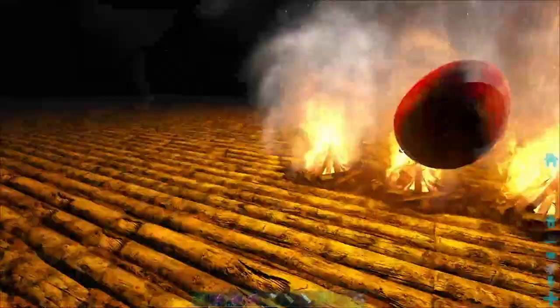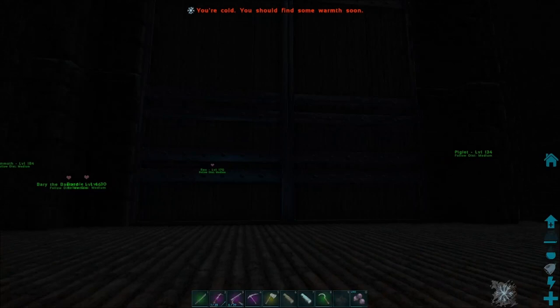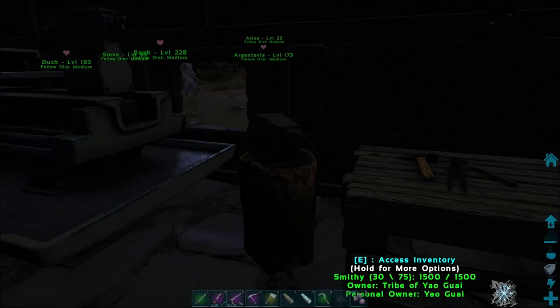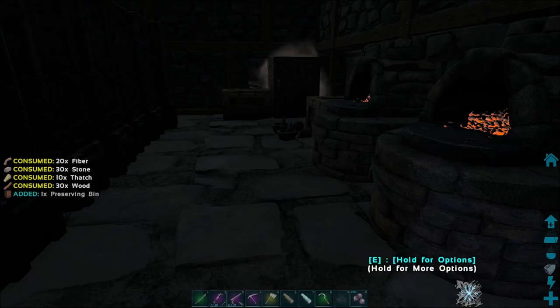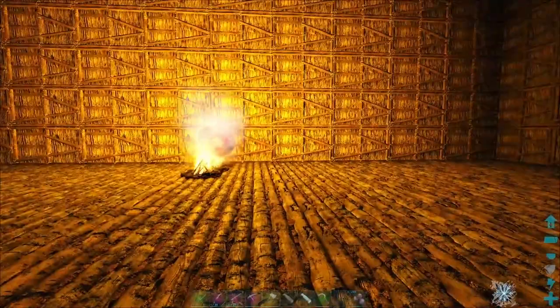I think we need a preserving bin in here. Let's make a preserving bin - then we can put the eggs in the preserving bin to keep them ready. Maybe in the daytime it'll be a bit more temperature efficient. We're gonna wait till morning and then see if we can make it work.